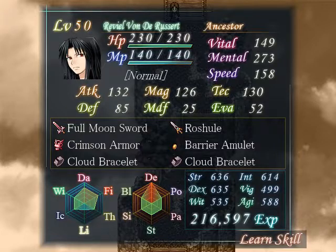Most characters will be resistant to at least one element and weak to at least one element, as shown by how Reviel has a default dark resistance of one and a default light resistance of negative one. I'm not sure how damage is affected with negative one resistance. Going by the distance between lines in these hex charts, I assume that Reviel would take about 150% light damage — that's not confirmed, that's just my guesstimation.